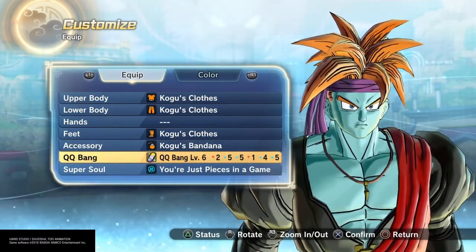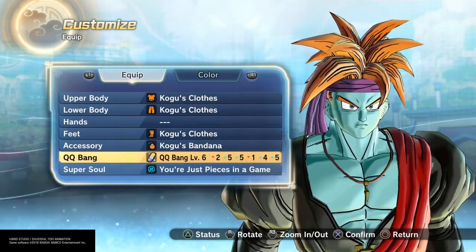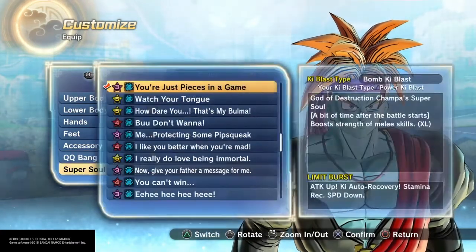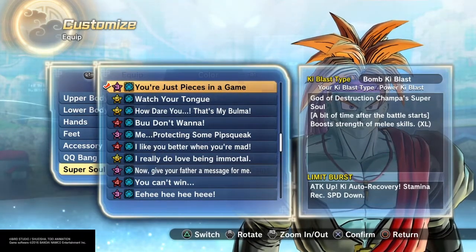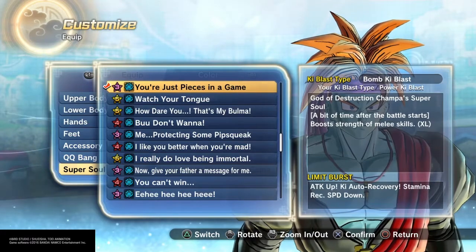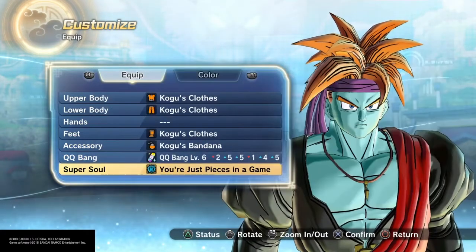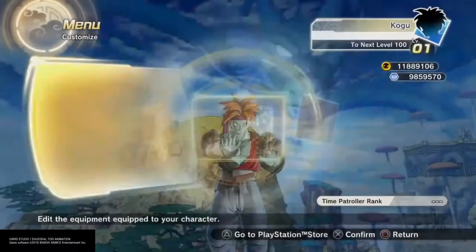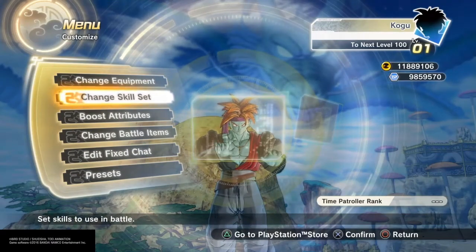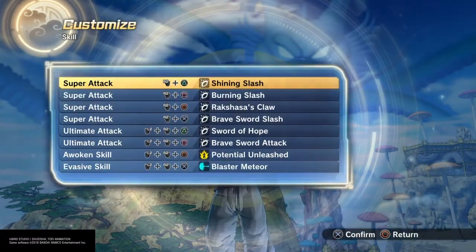For the QQ Bang, I figured this guy's going to hit harder with his Strike Supers and Ki Blast Supers, so we wanted to give him the best we could there. We went with 'You're Just Pieces in a Game' — you'll see why when we get to the moveset. But you could also use 'Before Creation Comes Ruin,' 'I Said Don't Go Easy on Me,' or 'Power, A Lot of Power.' Those are always good ones. If you don't have them, try and farm them because they're very good.